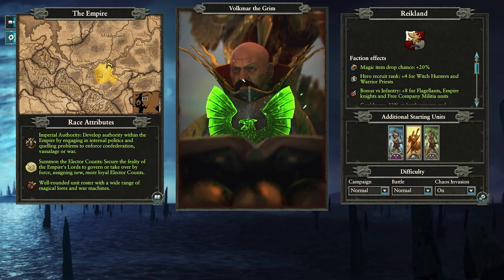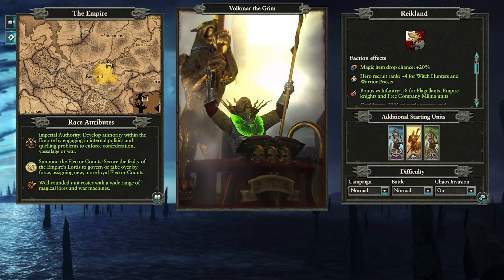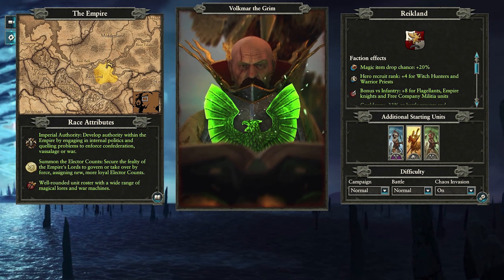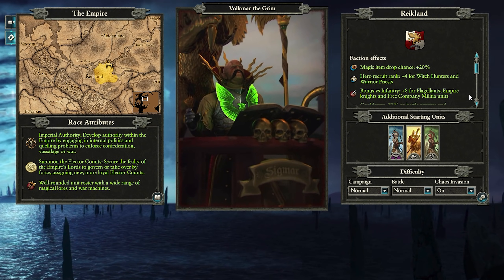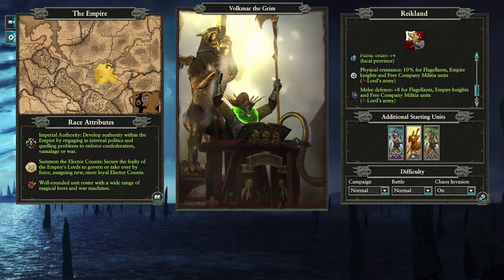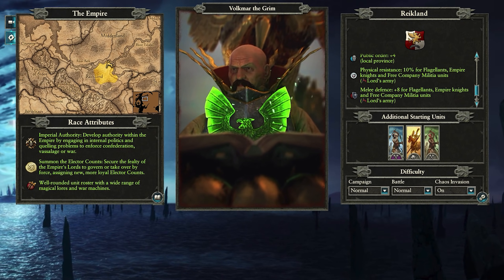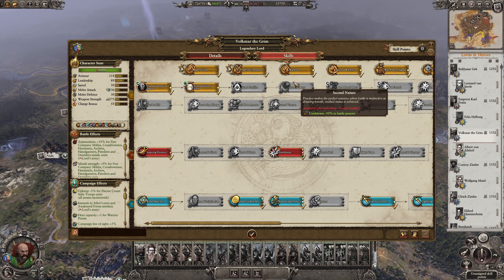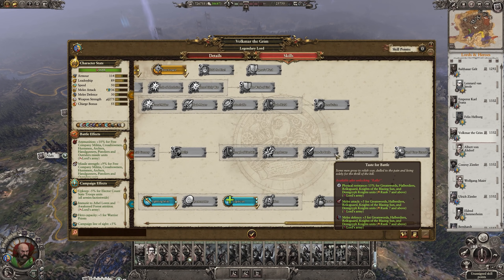Our final lord update is Volkmar the Grim. He starts in the same place as Carl in Reikland. His faction effects have almost all been totally changed — he keeps his 20% magical item drop chance, but loses weapon strength for Flagellants, recruit rank for Priests, and upkeep reductions for Flagellants. He now grants minus 33% cooldown to Battle Prayers and the Accusation ability, plus 4 to Warrior Priest and Witch Hunter recruit rank, and plus 8 bonus versus Infantry for Flagellants, Empire Knights, and Free Company Militia. His lord effects now grant 4 public order, 10% Physical Resistance, and 8 Melee Defense for Flagellants, Empire Knights, and Free Company Militia. For skills: Blue Tree as usual, then the Grand Hammer of Sigmar line for all his battle prayers, his War Altar of Sigmar mount, and then the usual red line and top row buffs.